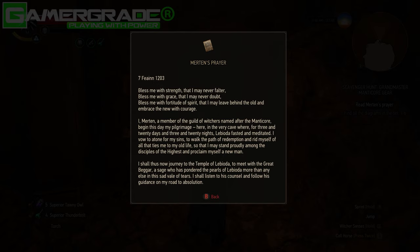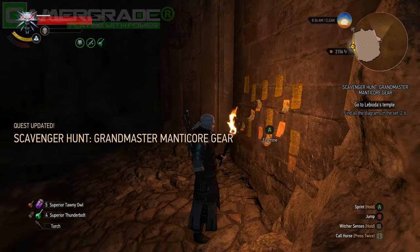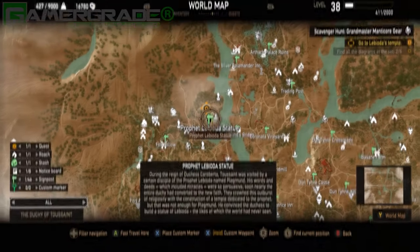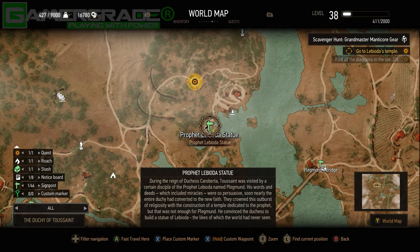On the back of these plans, the Witcher Merton wrote a prayer to Saint Lebioda, seeking to denounce his sins. Continuing his pilgrimage, he left the shrine to travel to the Temple of Lebioda — an impressive landmark located to the north-west of Toussaint, lying on the western bank of the Sons-Retors river, part of the Prophet Lebioda statue complex.